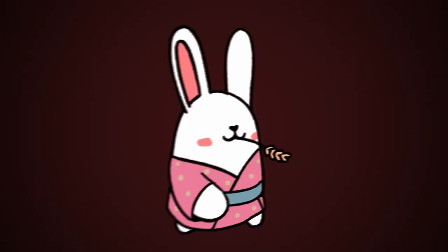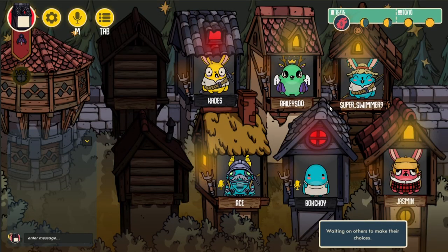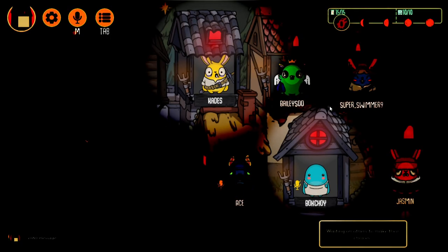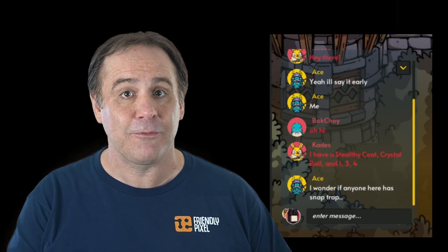But to make that more difficult, there are always two werebunnies in every game plotting to destroy the town. The werebunnies appear as honest townsfolk to everyone else, but to each other, their houses and nameplates look far more sinister. Werebunnies that are in close proximity to each other can speak telepathically back and forth, which is represented in game by the red werebunny chat in the text box below.